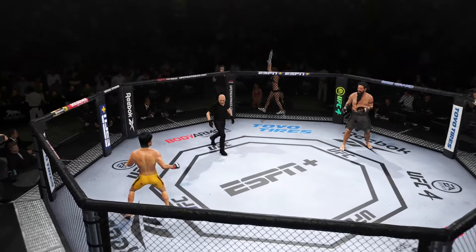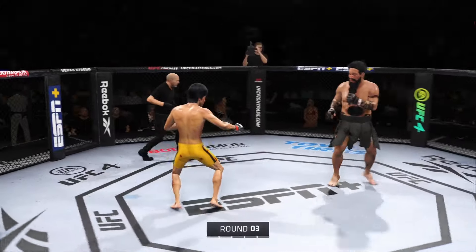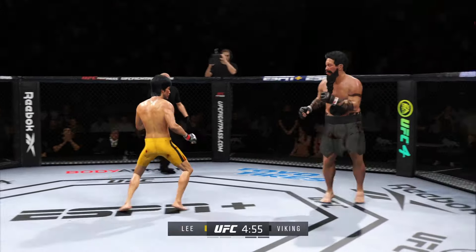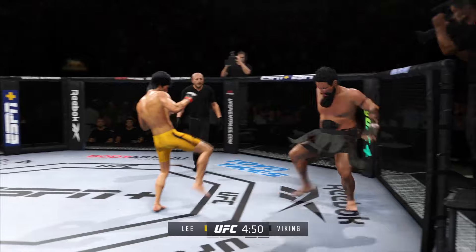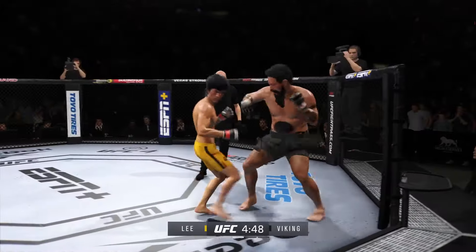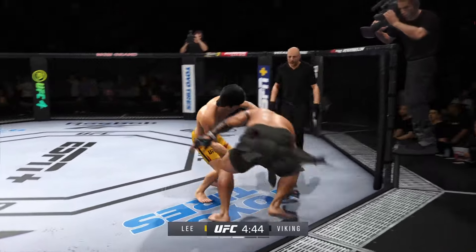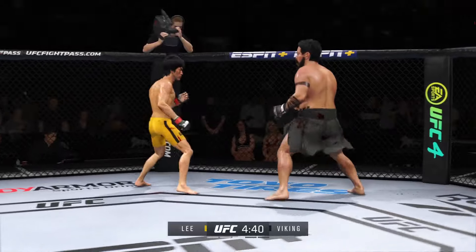Next round is underway. We talked about his powerful kicks, how he attacks all sides of the body — the head, the legs. That was so impressive to see someone fight almost predominantly with their legs and have that level of success. Most fighters can't keep up this type of aggression and pace, but he hasn't really shown any signs of slowing down tonight.